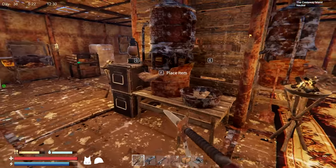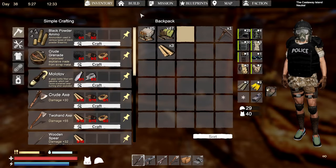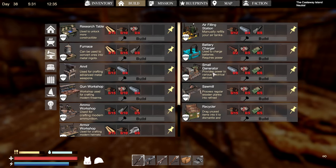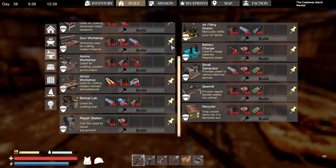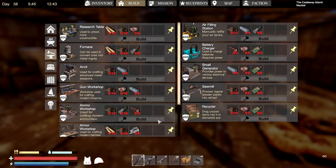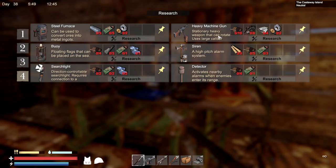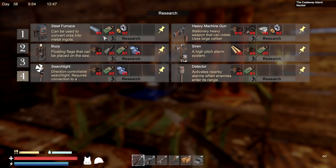God, that was bad. I'm thinking I've got to move this thing out of the way — probably lose a little bit of wood and other things — but we need to make ourselves this baby here to get ahead. Let's go roll down here. We have the recycler, battery, air filling station on the left, biofuel, gun workshop, furnace — wait, they're not unlocking it.